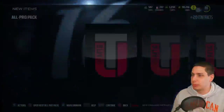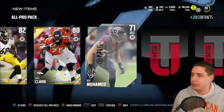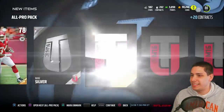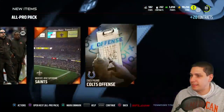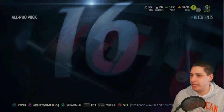Hopefully pulling some elites here guys, that's what we're really looking for. We get a Cardinals jersey to start things off, Kevin Beecham left tackle, Chris Clark right tackle. I actually think Chris Clark might start for me at right tackle right now. Nyle Davis, a silver badge. Nothing else — not really much out of this first all pro pack, kind of disappointing to be honest with you.